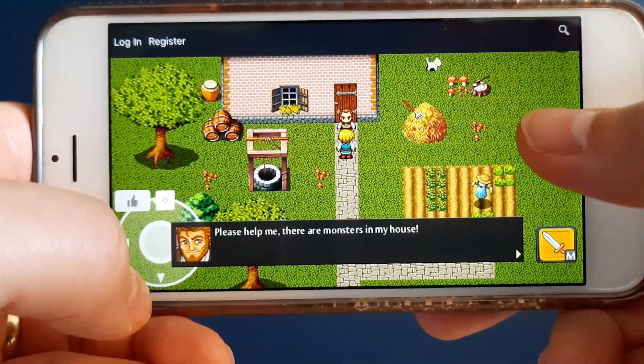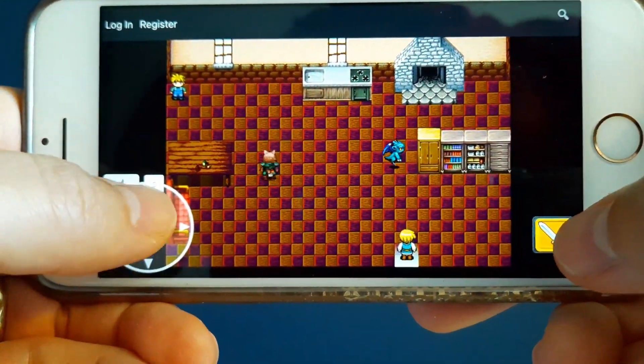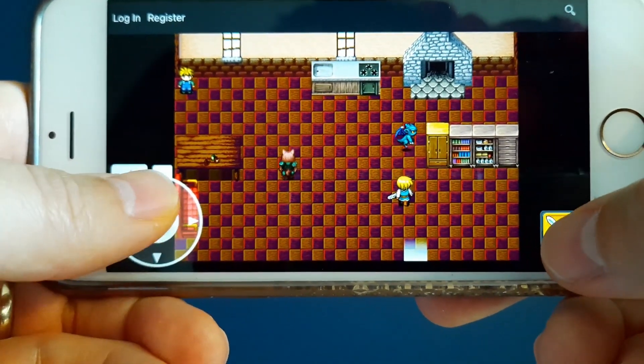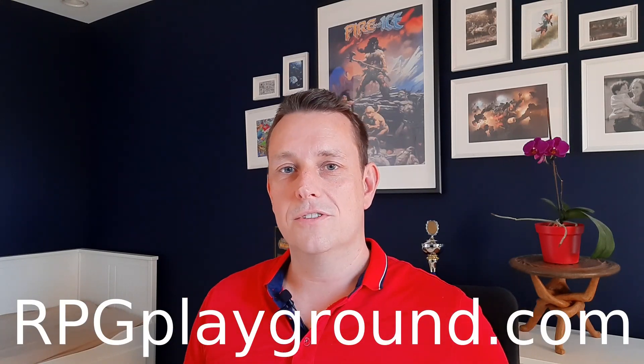You can create this mobile game in five minutes. If you don't believe me, keep watching this video and I will show you exactly how to do it and how easy it is. I am The Withers, the creator of RPG Playground, which is the easiest way to make your own role-playing games. You don't have to download or install anything — just go to rpgplayground.com and start creating.